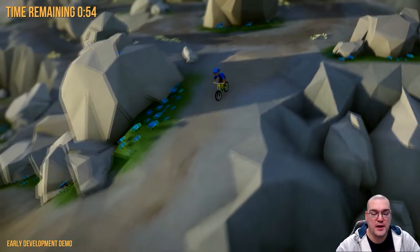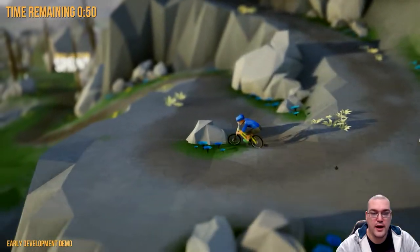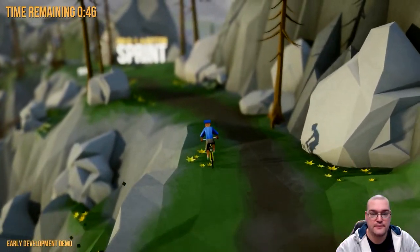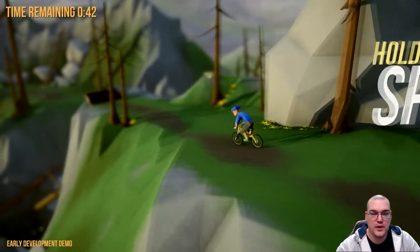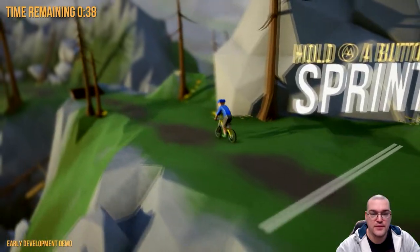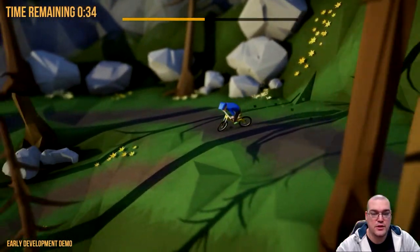You have a boost button that you can use with A, and the left and right trigger are go and brake. There we go. Landed it. And then once you hit these little checkpoints, it will save your progress there. And that's good, because you're going to do stuff like that sometimes. So I used the boost there and I really sped up.